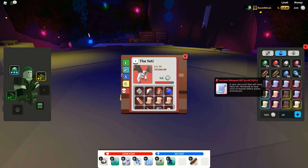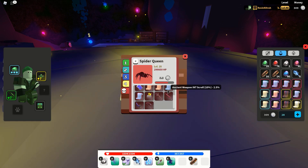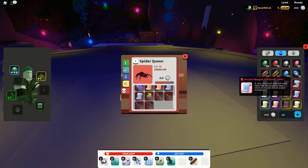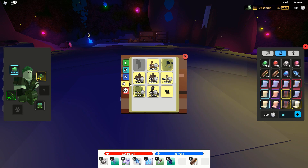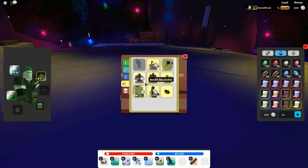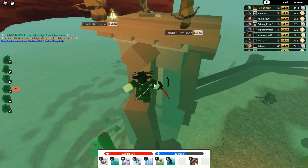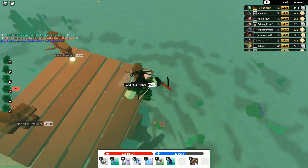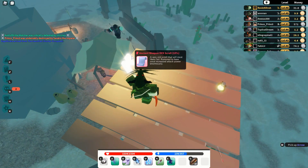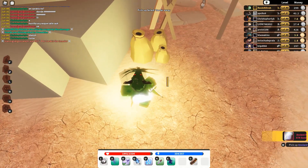Moving on to ancients — the ancient int and ancient vit both drop from the Spider Queen herself, each with a 2.5% drop rate. For ancient dex and ancient strength, I go to a high level area called the Dunes and farm mobs called bandits. There are two types: the bandit skirmisher with a bow, which drops ancient dex scrolls at a 1.04% chance, and the regular bandit with a sword, which drops ancient strength scrolls, also at a 1.04% chance.